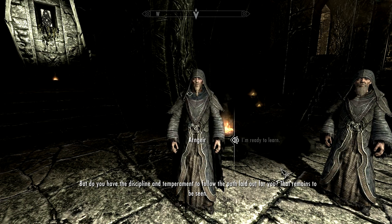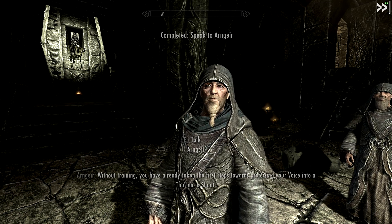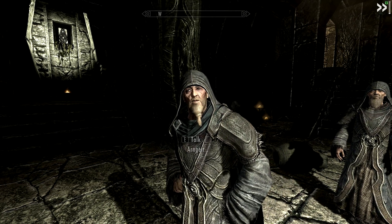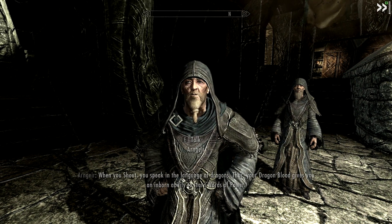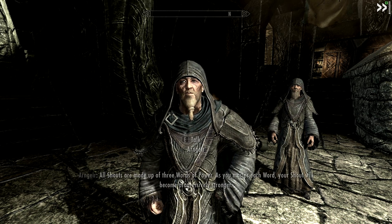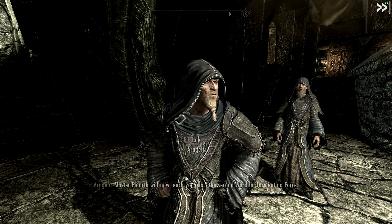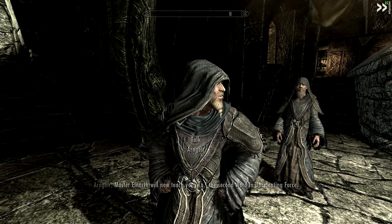That remains to be seen. Without training you have already taken the first steps towards projecting your voice into a Thu'um — a shout. Now let us see if you are willing and able to learn. When you shout, you speak in the language of dragons; thus your dragon blood gives you an inborn ability to learn words of power. All shouts are made up of three words of power. As you master each word, your shout will become progressively stronger. Master Einarth will now teach you Ro — the second word in Unrelenting Force.